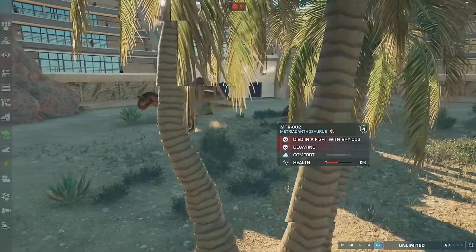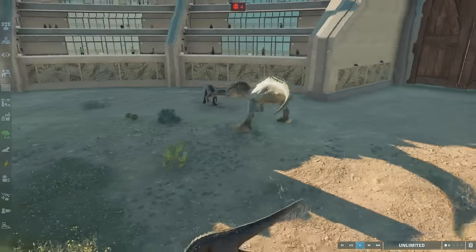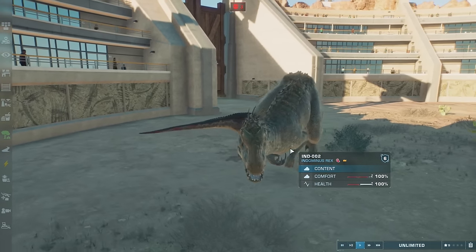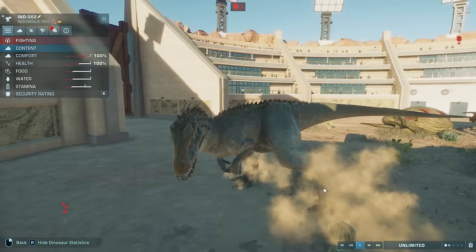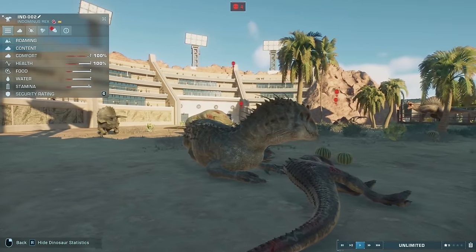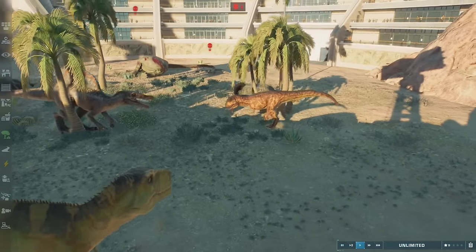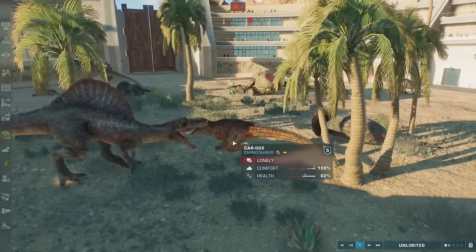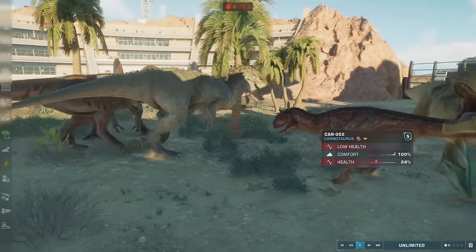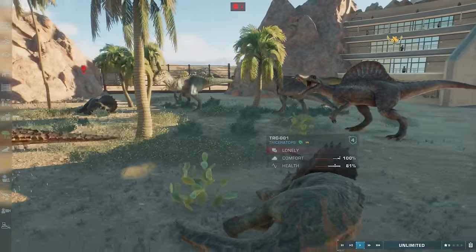T-Rex versus Spinosaurus again - T-Rex is already at 43 HP and Spino is still at 100. T-Rex drops to four percent and he's running - he'll live to see another day, but literally one attack would cause a T-Rex death. Indominus Rex versus Baryonyx - I don't think Baryonyx has any chance. They size each other up, Indominus bites the Baryonyx once and he goes to sleep - Indominus destroys Baryonyx and then goes to sleep over his body. That is some cheese! Another battle: Carno versus Spinosaurus - Carno picked this fight and I think he was mad goofy for doing it. Carno has 60 HP and Spino has 88, but Spino lets him get away again.